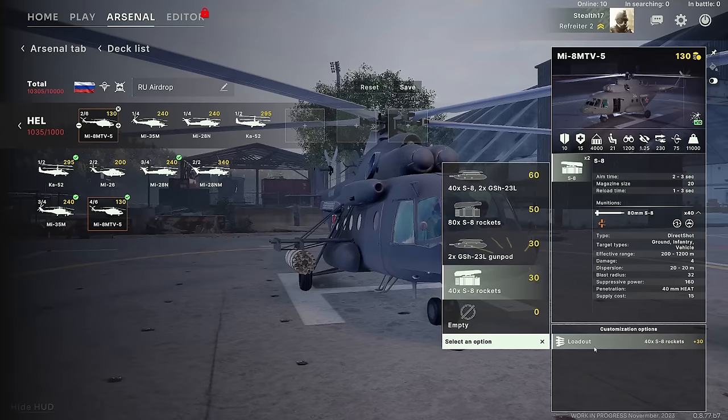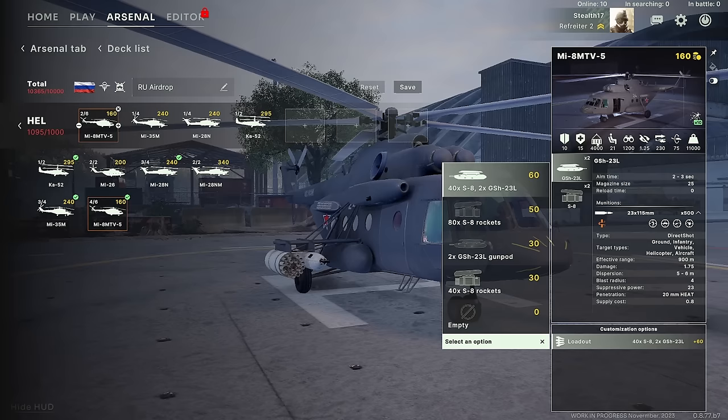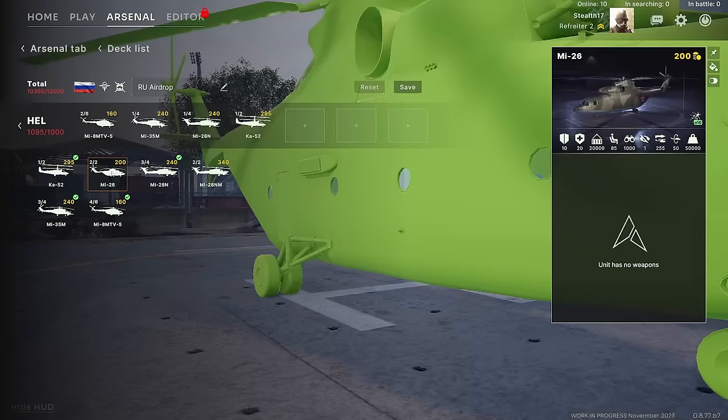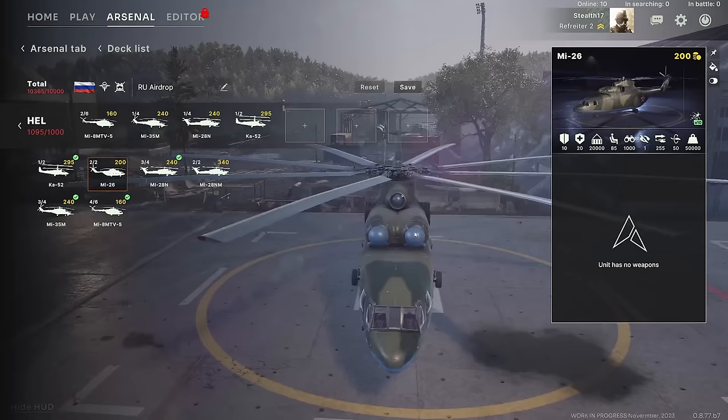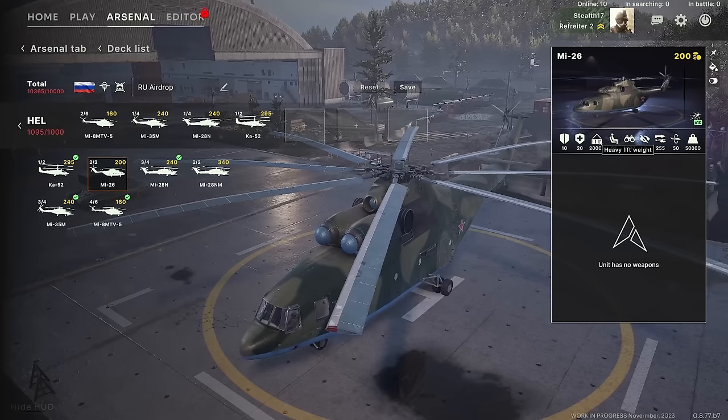The Mi-8 is mostly a supply vehicle, but it can have some offensive options — rocket pods, gun pods, S-8 pods, or a mix. Keep in mind this can be bringing supplies, but it can also bring in 21 guys. The Mi-26 is just a huge logistics helicopter — that's all it can do. It can seat 85 guys and bring 20,000 points of supplies to the front line. I believe with this it can probably also carry some vehicles, but that feature won't be in the open beta.